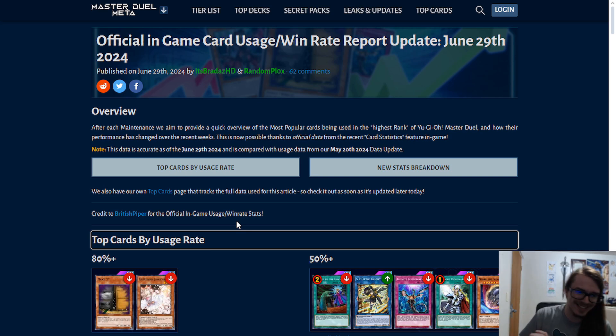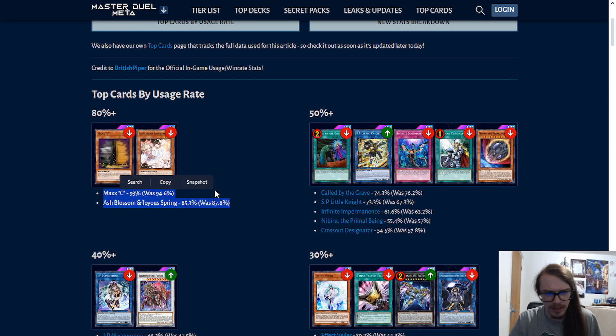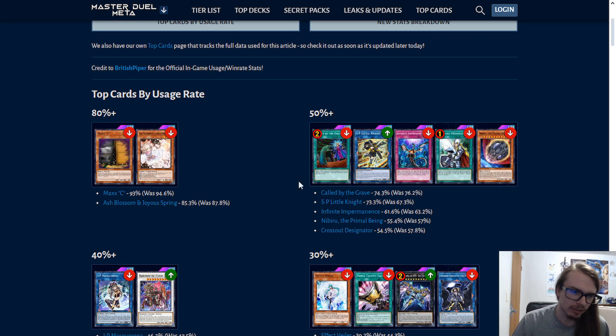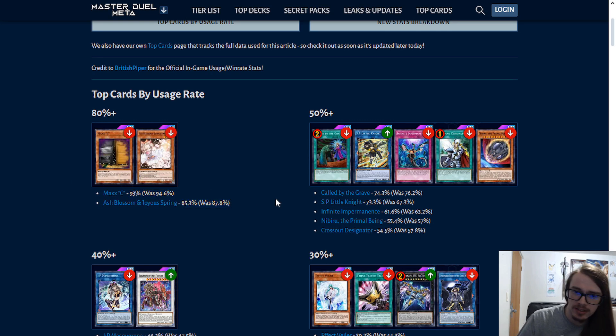Starting off with the official usage rate stats, which have been updated. Obviously, Maxie and Ash Blossom are at the top percentages. These change very, very little, and I don't really know why. Same thing with Called By — I'm surprised it has not gone all the way up to 80% usage rate. It's still disgusting that there are almost three cards consistently in 80% of decks.